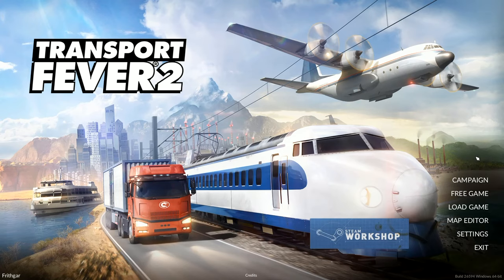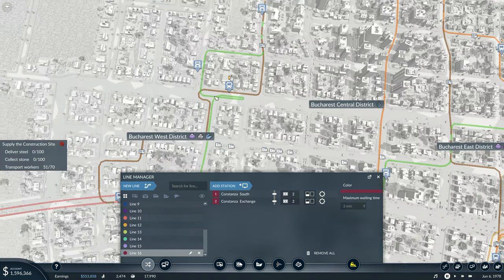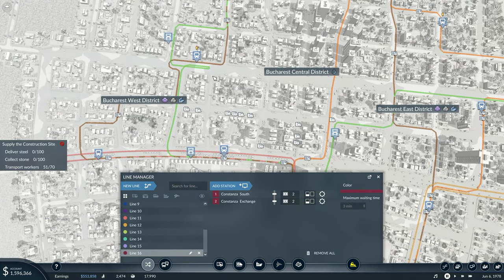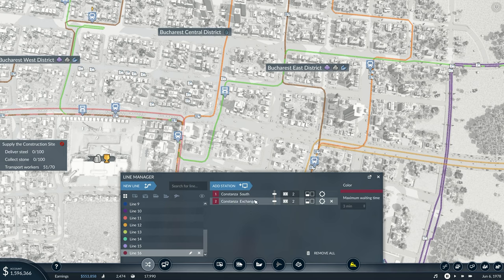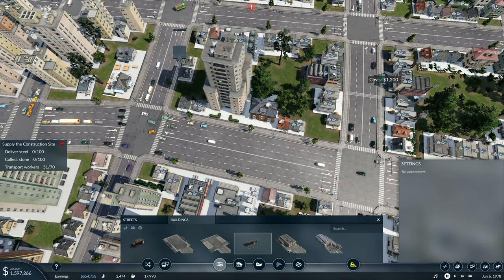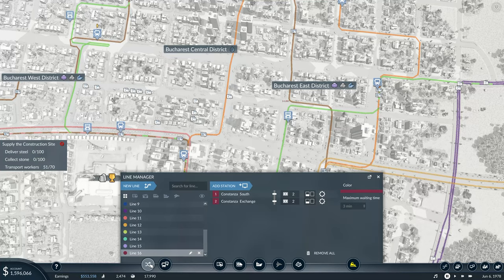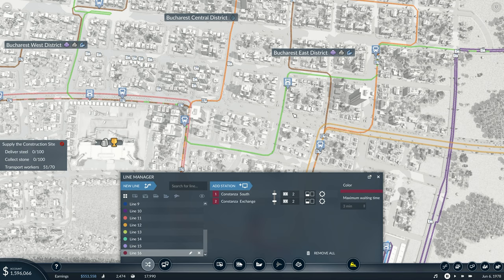Hey folks, it's Frithgar here. Welcome back to Transport Fever 2. What is with these crazy loops that it's constantly forcing it to do? This is the bit that just leaves me really confused about how this game figures out the streets, because there doesn't seem to be any logical reason for having them set out like this. If I put that one over there it's still going to do the same. So refund that one, then go in here and try dumping it down on there instead. What does that do? Close enough.